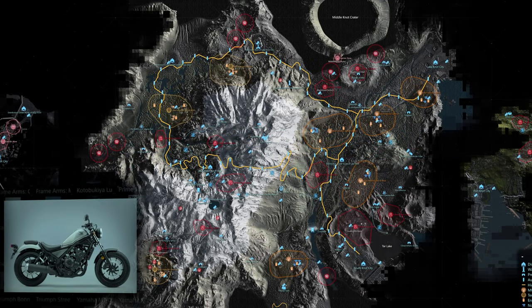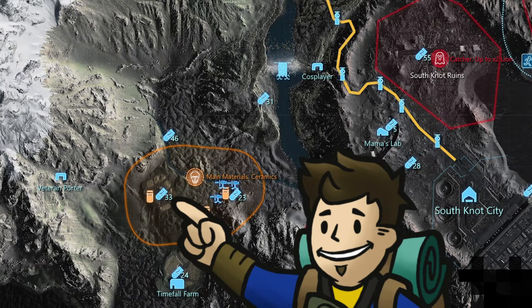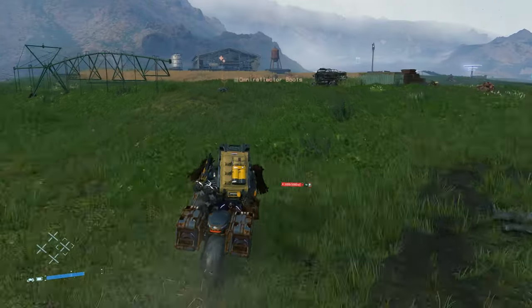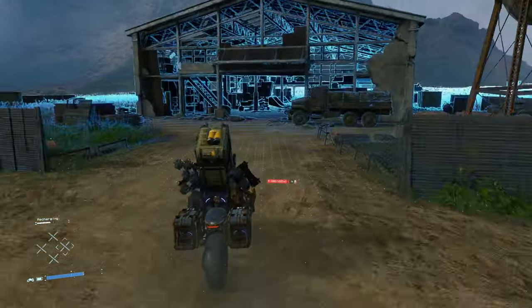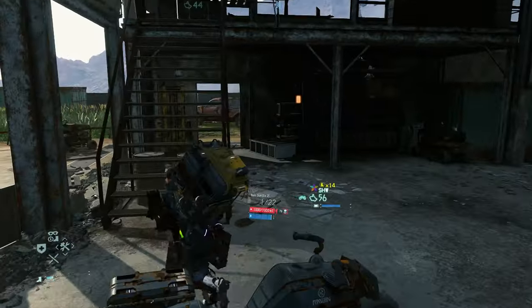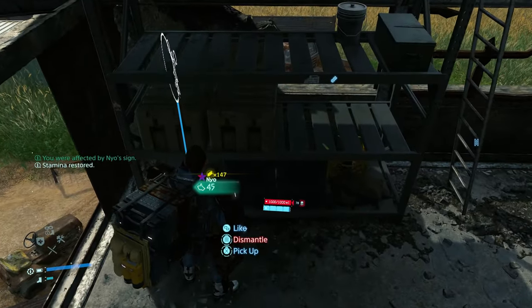The 25th memory chip, which contains info on the Honda Rebel 500, is still in mule territory but further west at the warehouse north of Timefall Farm. With your back to the Timefall Farm and stepping into the entrance, there will be a stairwell on the left side that leads you right up to the memory chip at the top of the stairs.